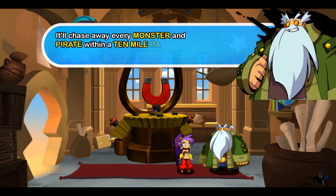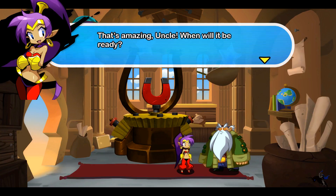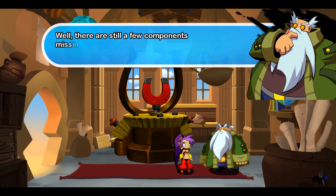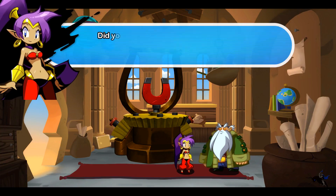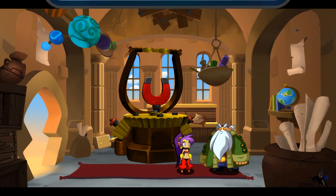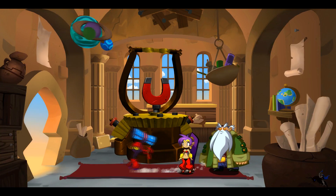The story is a very simplistic one, but no more complex than Doom. Shantae's uncle tells her about a machine from the old age that can help defend Sequin Land and Scuttle Town from all dangers, but her nemesis Risky Boots steals the blueprints he needs to create the machine. So Shantae goes on a quest full of Metroidvania gameplay to get the blueprints and components for the machine called the Dynamo.